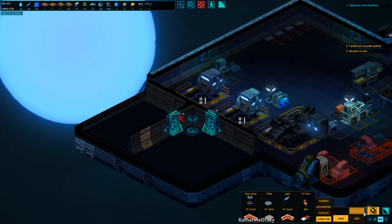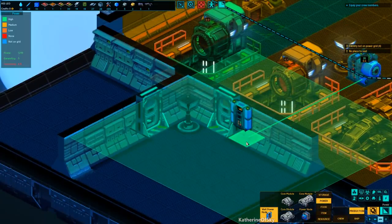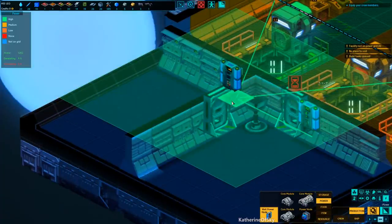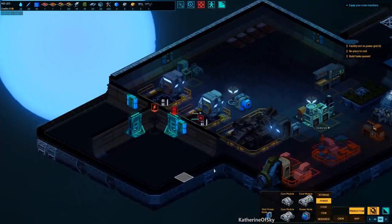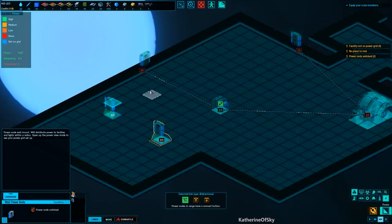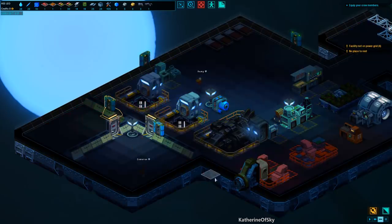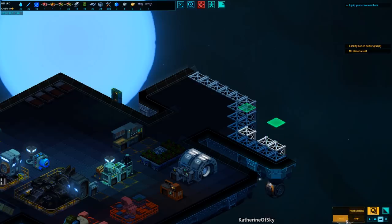We'll go ahead and add a power thing over here — a wall power node. I'll have one here as well. I'm really worried about running out of materials. The miner links — we're going to link this one here. We're going to click this one and link it there, or we can actually link it to this one — that's fine. All right, we have lights!